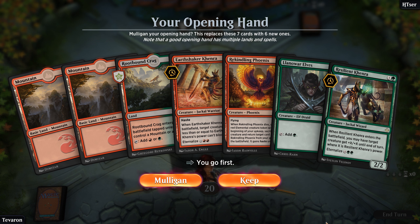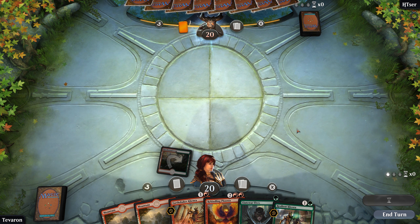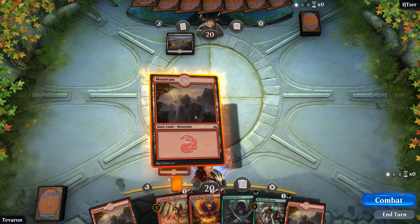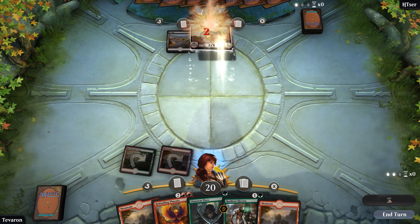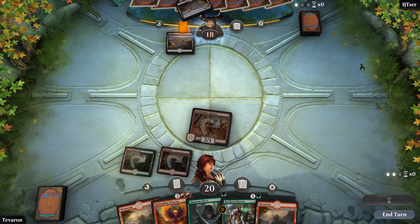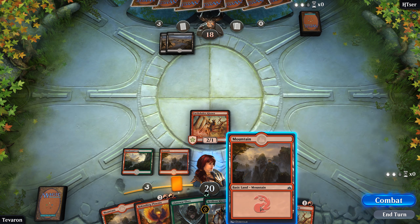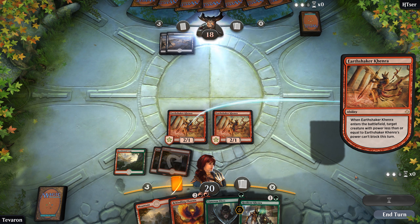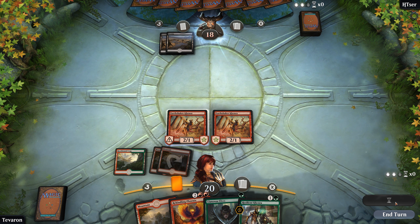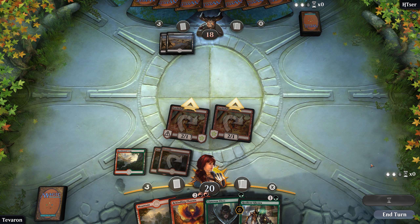We get to go first — really? But we don't get to cast Llanowar Elves on turn one. I still think we keep this. One thing about this red-green deck is the games certainly go a ton faster than they do with any of the iterations of blue-white that I've tested. We go with Earthshaker and proceed to shake the Earth. Showing mono-black from the opponent so far. I think we go second Earthshaker — that's so that we can have the green up for Llanowar Elves. Do you have a Moment of Craving? Yes, you do.